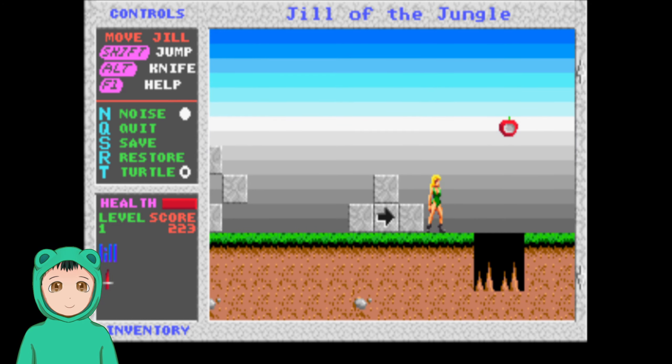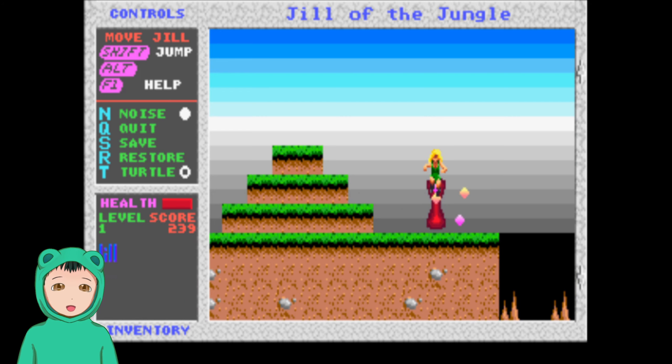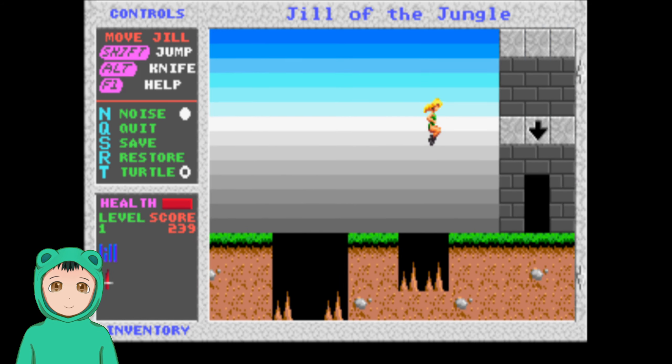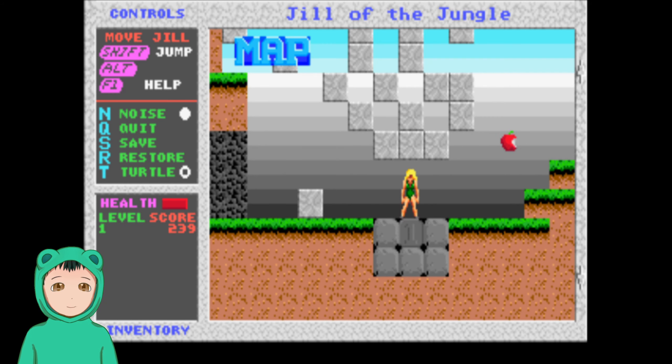I think there are some things like these spikes that are insta-kill. The music is what it is. Alright, I think we can — there were power-ups where you can do, like, a double jump or a longer jump or something like that.